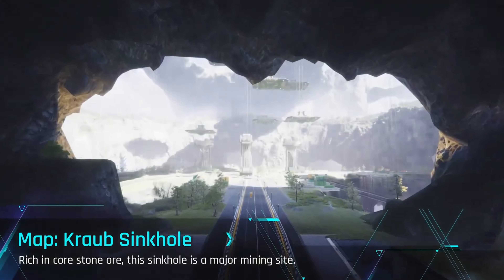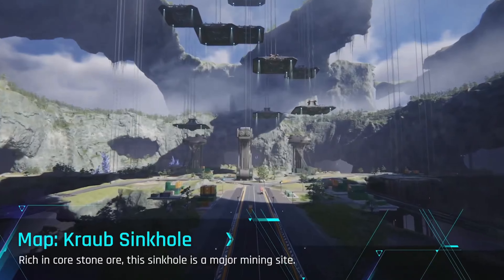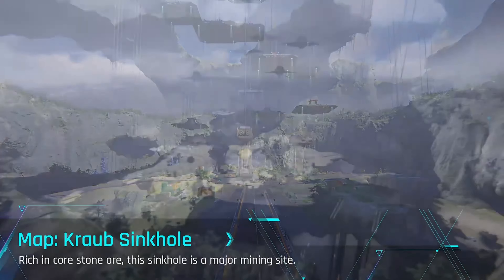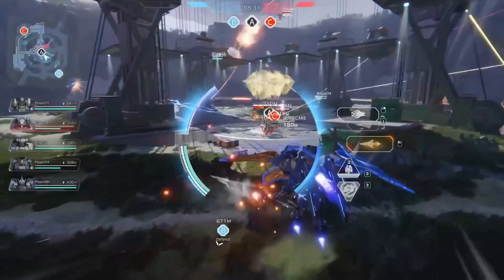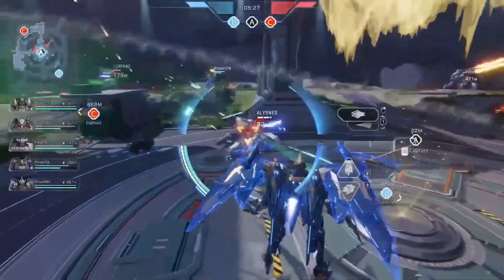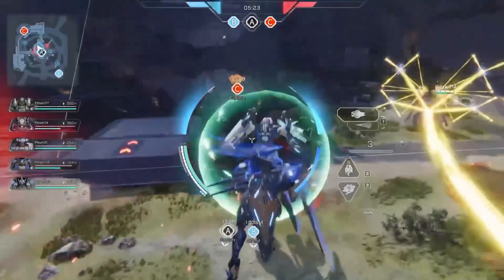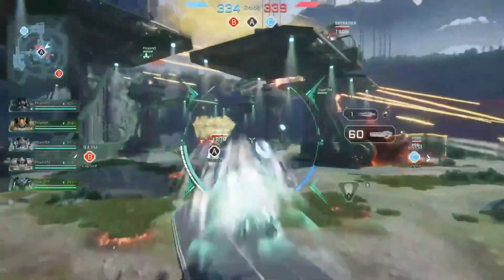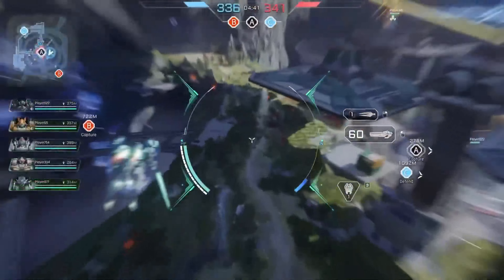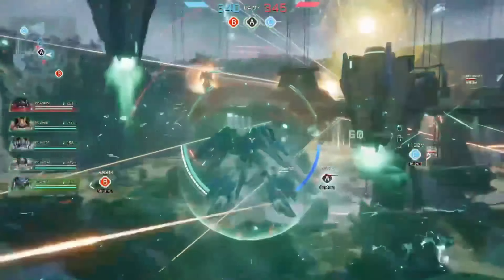On the Krog Sinkhole map, the goal is to collect mining data by capturing data nodes. Panther is a brawler equipped with a powerful lance and shield booster kit. Panther's devastating charged attacks and defense capabilities make it a fearsome opponent in close combat.